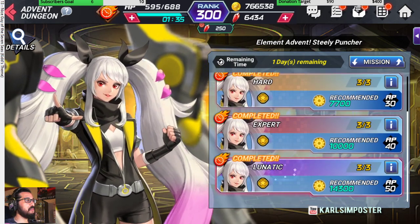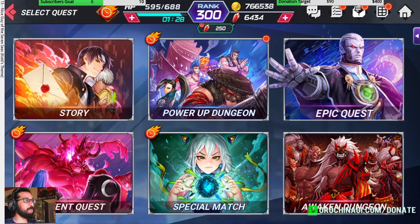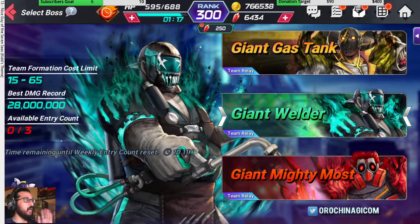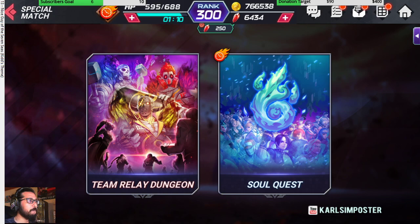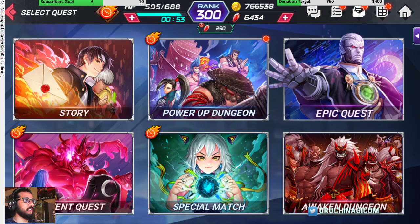You can also collect loads of souls from these event characters — do it on auto if you have time. After that, do special match. And one important thing I forgot to mention: auto-clear your giant attack bosses — those give you rubies! Then do the soul quest to get more souls for your characters, also on auto.